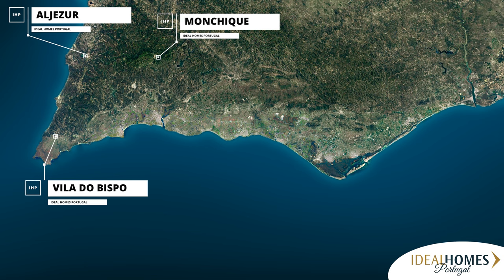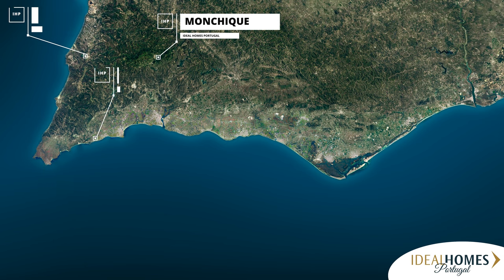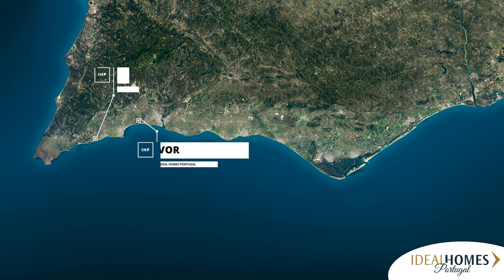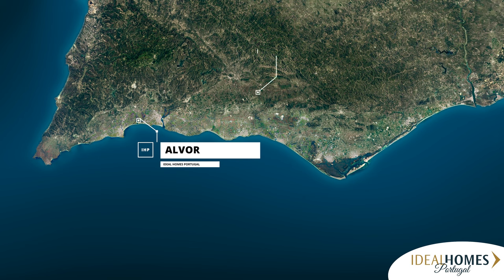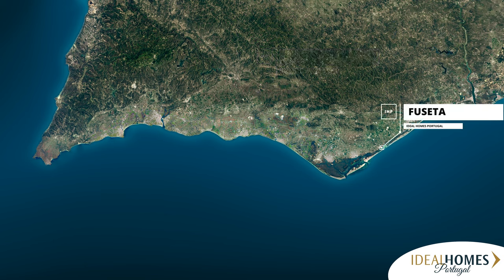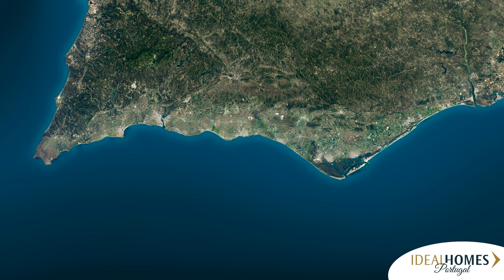There are many smaller, pretty towns like Burgau, which is on the western side of Lagos — a very pretty fishing village. There's also Alvor, which is cute and near Portimão. Paderne has lots of medieval festivals and lots going on inland. Fuzeta is one of my favourite little places on the eastern side, very close to Santa Luzia, famous for its octopus. There are lots of others but those are just a few.